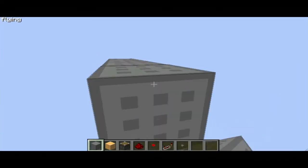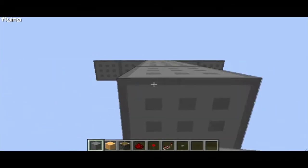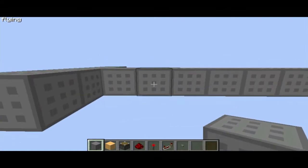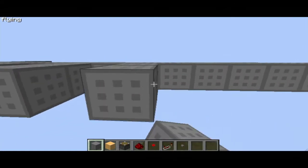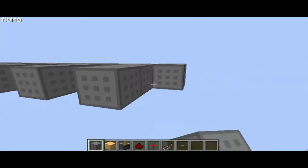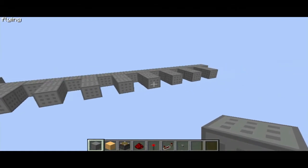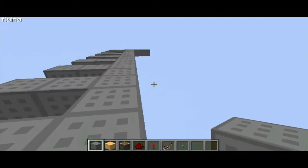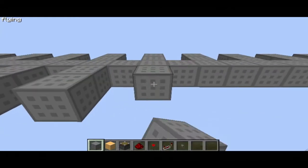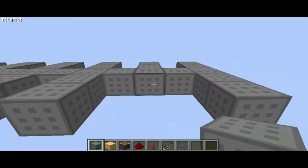Today we're going to be making a bi-directional counter using pistons. This design is compact and fast. Due to the use of pistons, it's not the most resource efficient, so don't use this in survival. But definitely use it in creative — you could use it in games where you have to slide, move back and forth, and things like that.